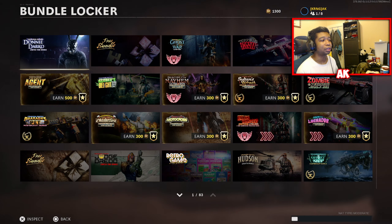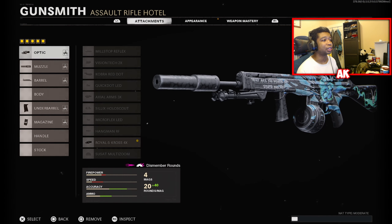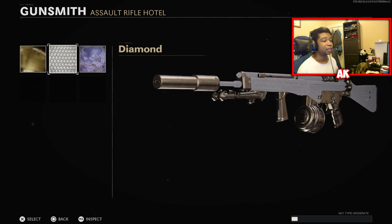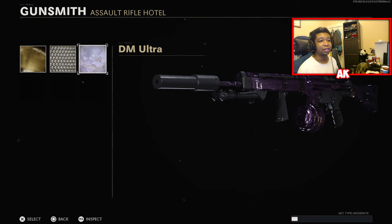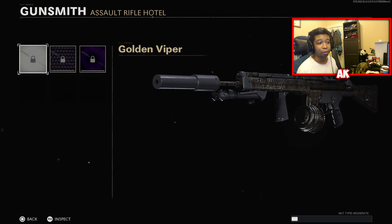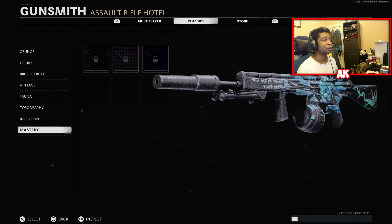You're also getting a Double XP Token with this bundle. For those curious about Mastery Weapon camos on these weapons: for the C-58, here is your Gold Camo, the Diamond Camo, and the Dark Matter Ultra. For you Zombies Grinders out there, here is the Golden Viper camo, the Plague Diamond Camo, and the Dark Aether camos.